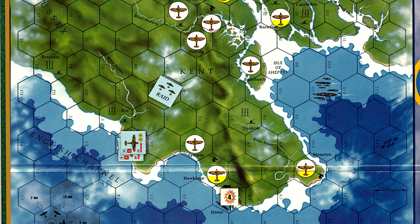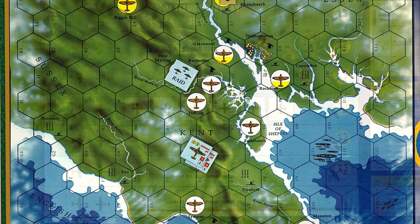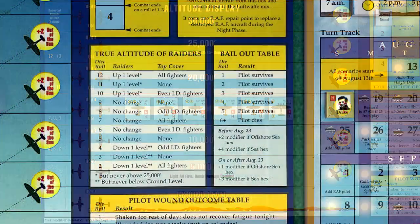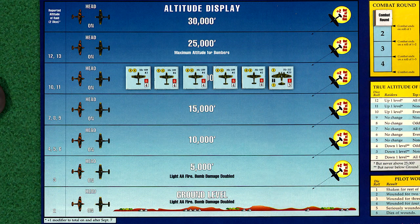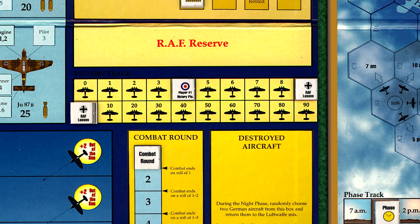The RAF remain at Angels 20 and parallel the raid's course. The Germans take their turn and once again arrive over West Malling airfield. The raid is now revealed and is heavily escorted, with five fighters and one medium bomber. We roll for the true altitude, and an 11 moves the entire raid up one level to 20,000 feet, with no fighters flying top cover. West Malling only has light anti-aircraft, so the airfield takes the full two points of damage from the lone He-111. With another airfield damaged, the German victory points increase to 11.